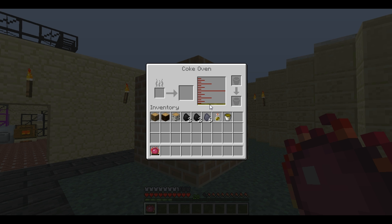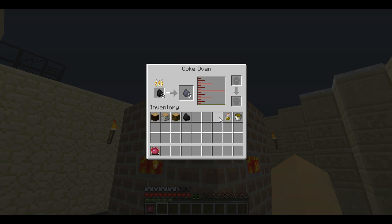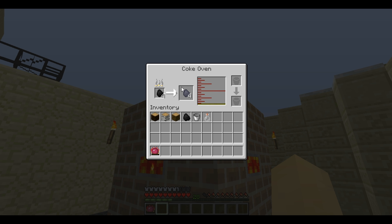Here it has also produced creosote oil in liquid form. Whereas previous versions created it as a creosote oil item, this creates it as a liquid which can then be extracted. When at capacity the Coke Oven can hold 64 buckets worth of creosote oil, which is four times that of a Billcraft tank. If it fills up it stops functioning and must be emptied, or at least some space made, before it will continue burning things.